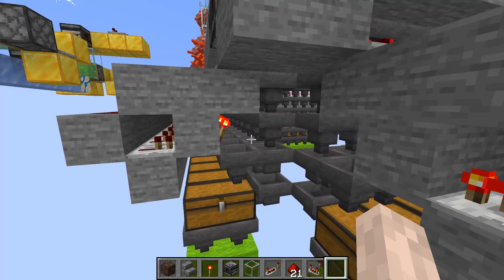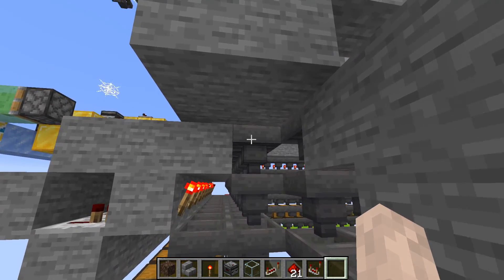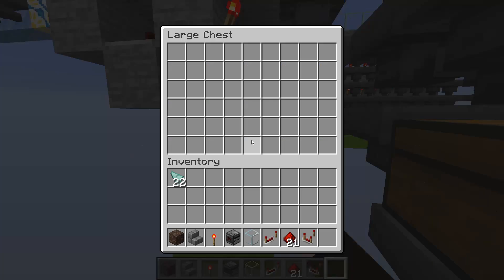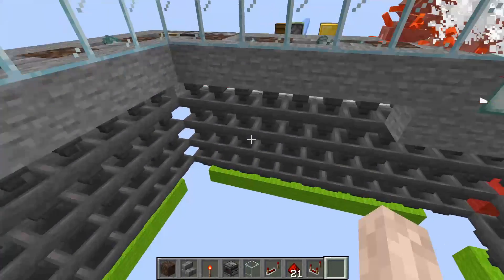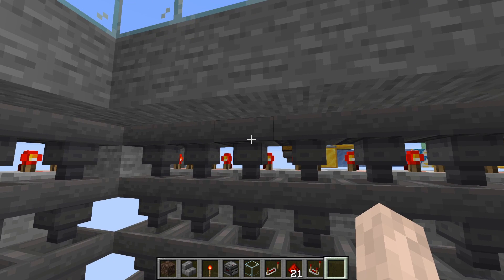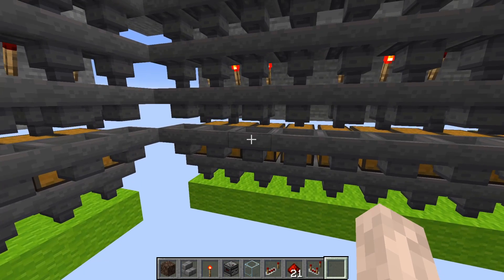What we have here are double speed item filters, which you can see here. This is a double speed hopper line. This pushes items into this chest at double speed, but the interesting part is how the item filters are set up. This one, for example, is sorting cod and is set up normally for the top hopper, but the hopper below it has to be completely filled with the item we are sorting. That allows this system to work at double speed as an item sorter.